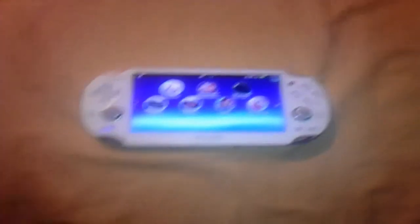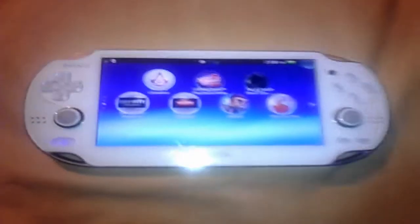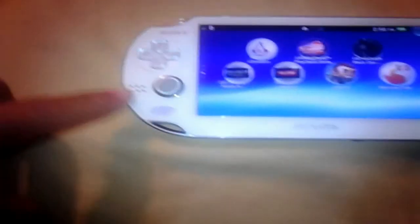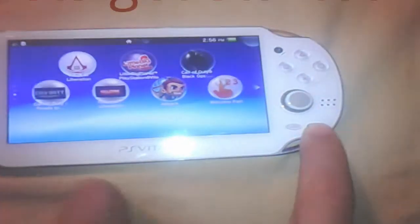This next video is on how to take a snapshot on your PSV. Here's your PSV — how you take a snapshot is by pressing the home key right here and the start button at the same time. Let's get going.